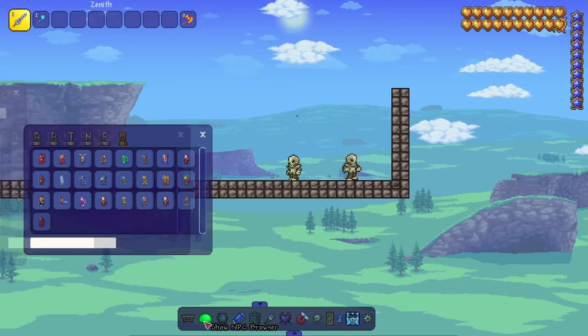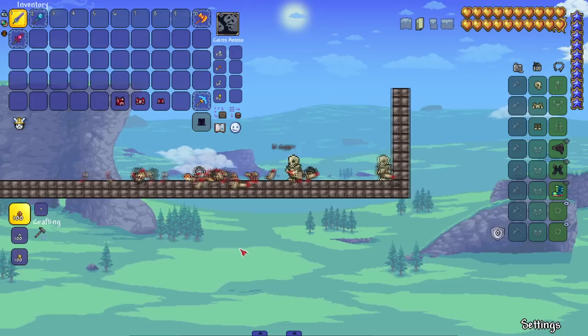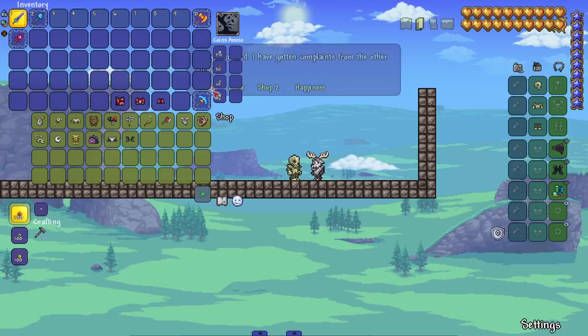We got Skeletron next. He's selling Chippy's Couch, so if you've been looking for that drop, perfect. His attacks — I was expecting a bone glove attack, but he's got heat-seeking skulls he shoots out. It seems like all the boss NPCs do around 25-30 damage. I don't know if that's capped or just a coincidence.